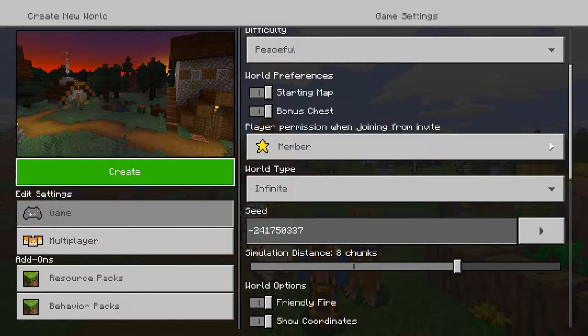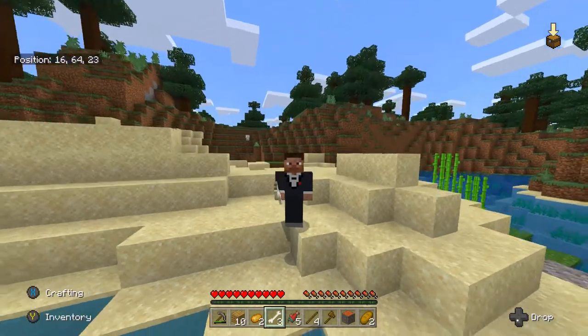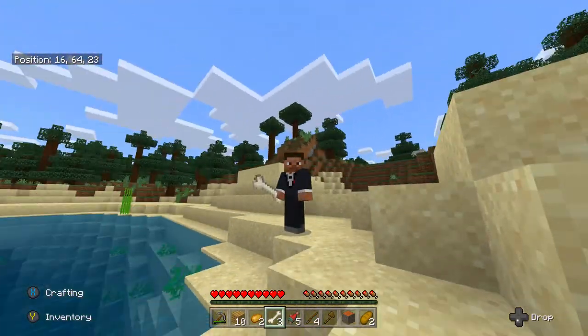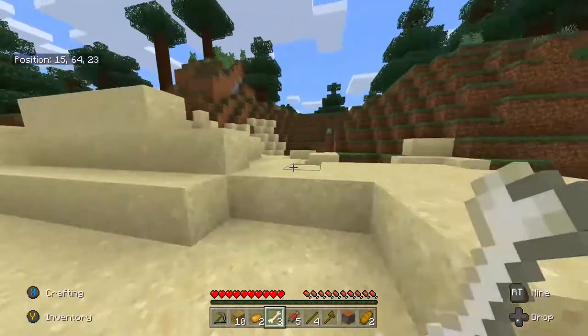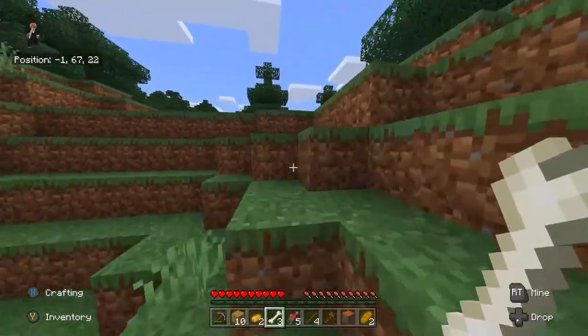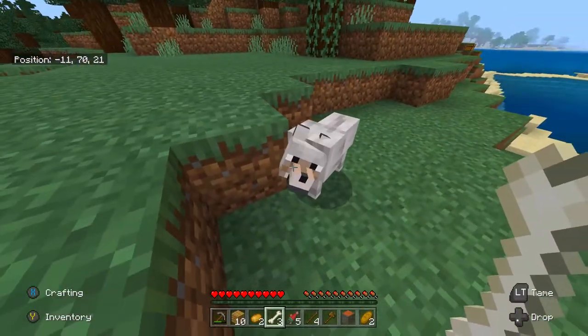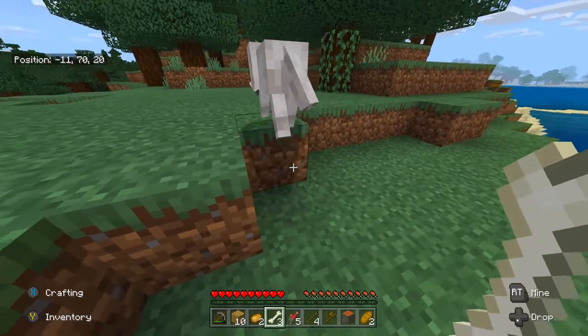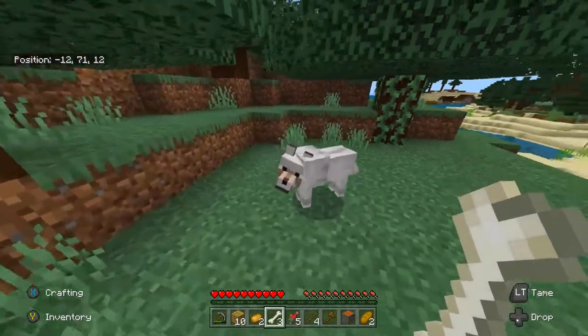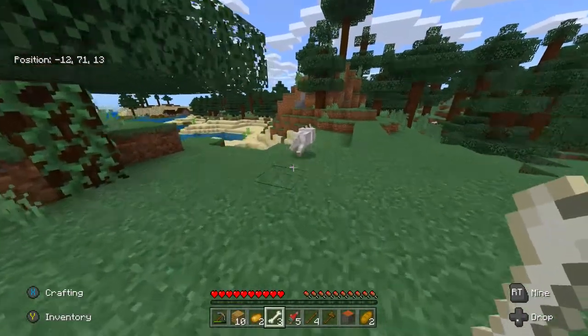We're going to create a new world. Now that we're here, we're going to need to collect some bones so we can tame them. I was lucky enough to spawn near some fish. I don't recommend going to kill skeletons — you have to wait too long. Try to go to a river and get some bones from fish; it's way easier. I recommend getting three.